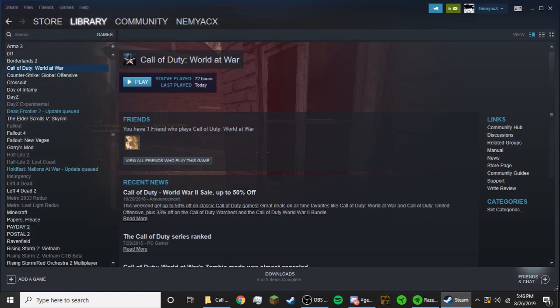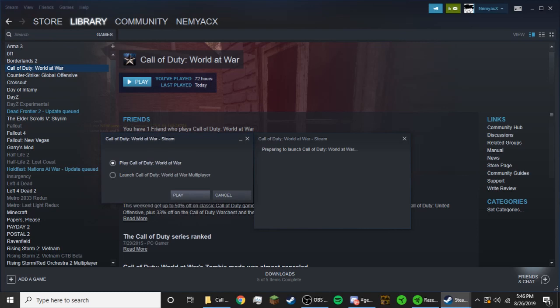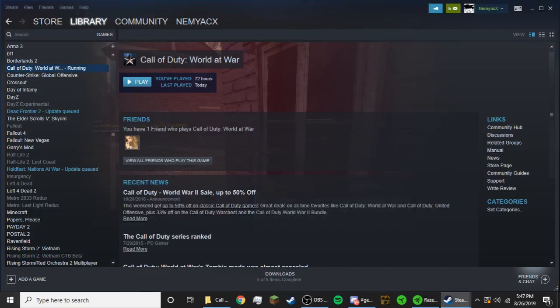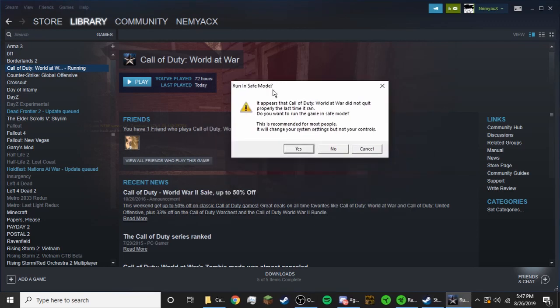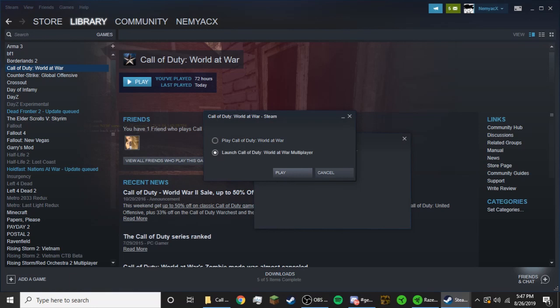Basically, you go to Steam, click Library, and you decide to play World at War — maybe chill with Reznov and Chernov. You click play, all happy, but then you see it running in safe mode, which messes up your settings. Then there's a black screen, you hear a sound, it crashes. You try again and again and it doesn't work. Something weird though is that multiplayer does work.